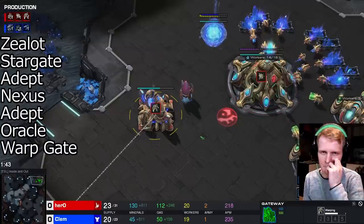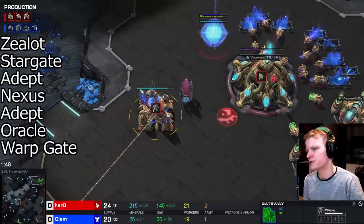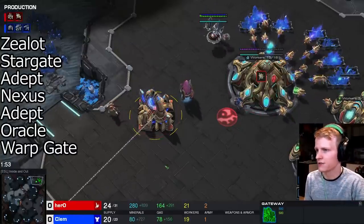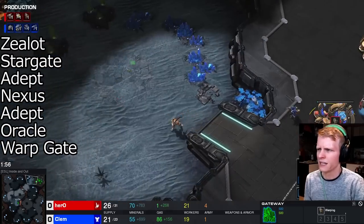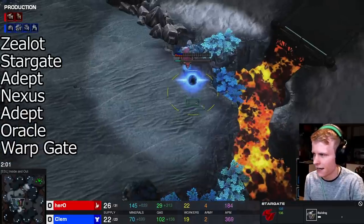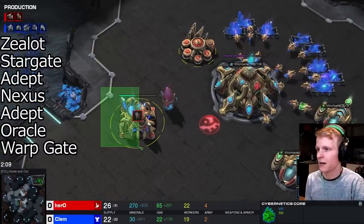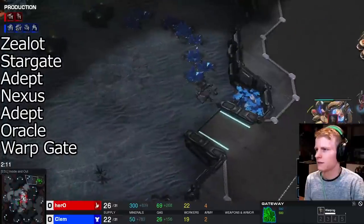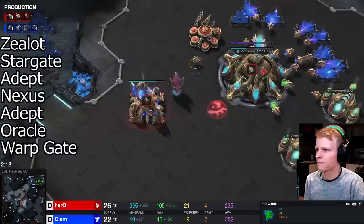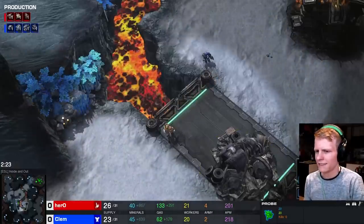He's also building a zealot, and this zealot is meant to delay Clem. If it ever gets across the map and he's taking a low ground expansion and the reaper or scout never comes, this zealot can get a lot of damage done — a great aggressive play. It also helps deal with any eBay blocks. Core finishes, he immediately starts an adept and a stargate — very important. And importantly, he does not start warp gate. He does not start a second adept. In fact, the next thing he'll get is a natural nexus.